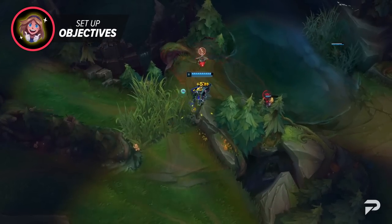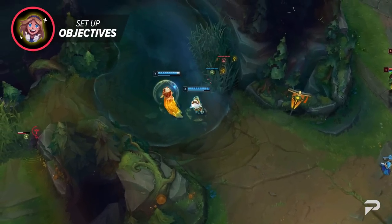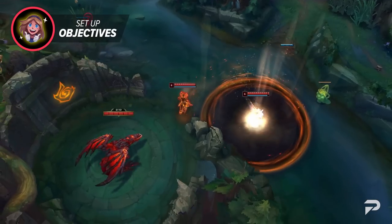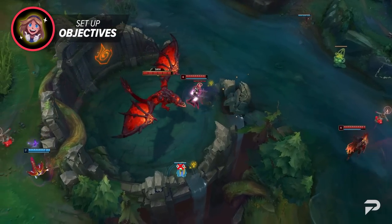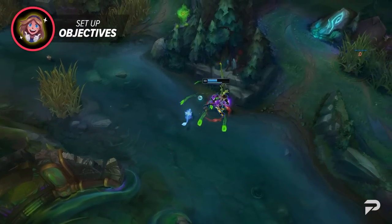At about one minute out, you're going to want to get your first rotation of vision and begin the process of crashing the wave so you can reset. After this, begin clearing vision and regaining control of the objective area. Be sure to shove or slow-push waves accordingly in order to help you and your allies safely accomplish this. Once you've secured vision and good wave states, take the objective with your team and make sure you let your allies know what the plan is if the enemy shows up — whether it's turning or securing an objective, make sure everybody's on the same page.